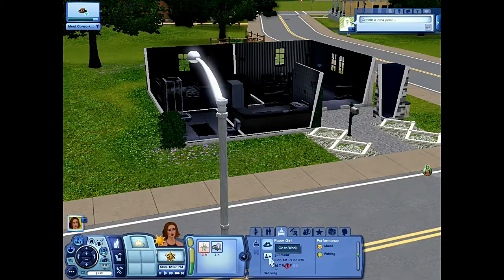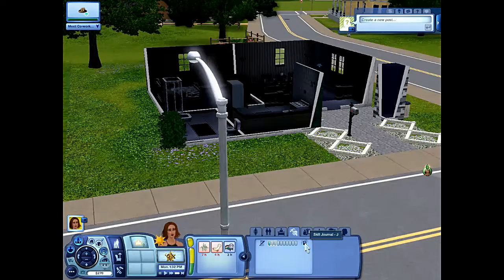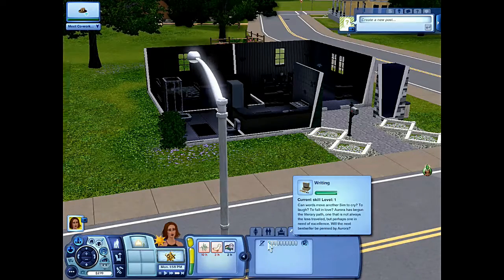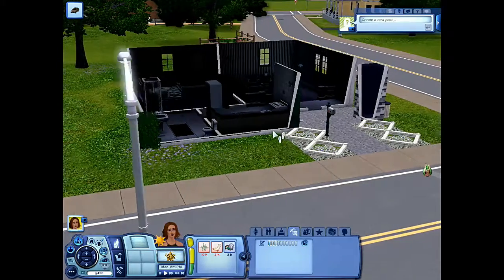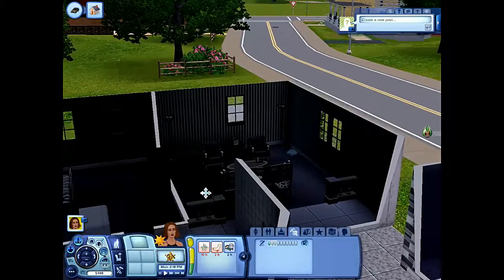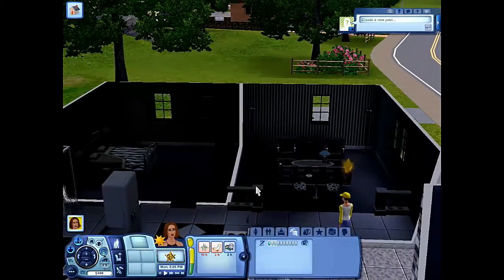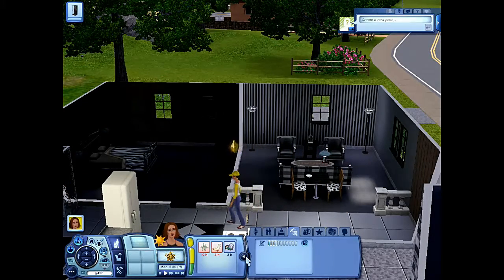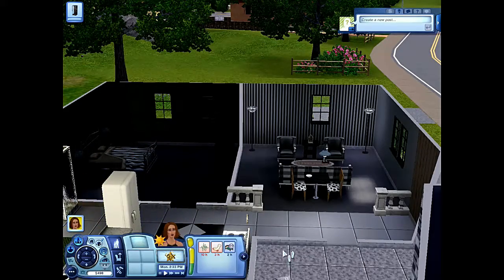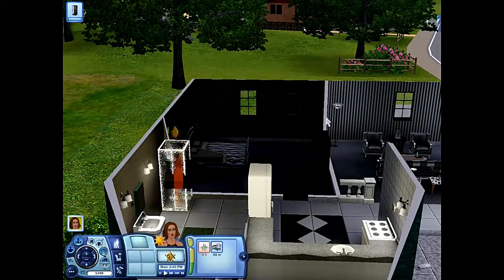She is at level one in journalism — 38 dollars an hour, eight to two. She is currently working. As for skills, we had her at the library so she is almost complete with level one writing, which is great. I keep forgetting this is not Sims 4 — I keep wanting to drag and pull. There's a rotate button here. I had edge scrolling on but it was aggravating — every time I went to close something the screen would move, so I turned that off.